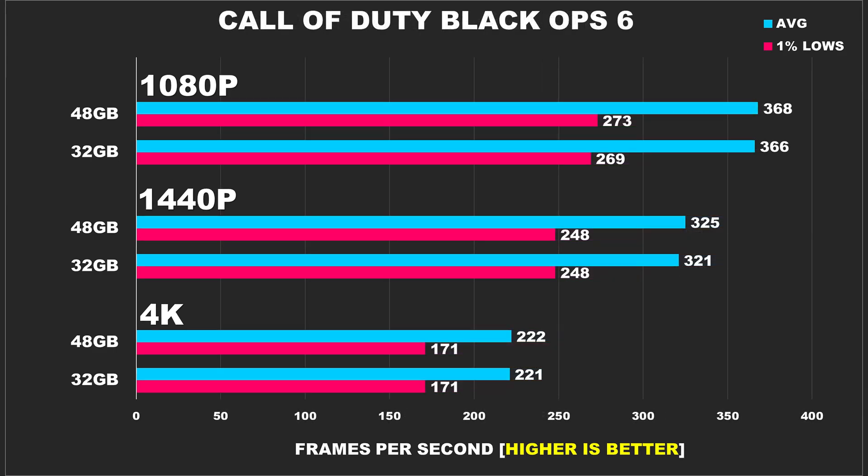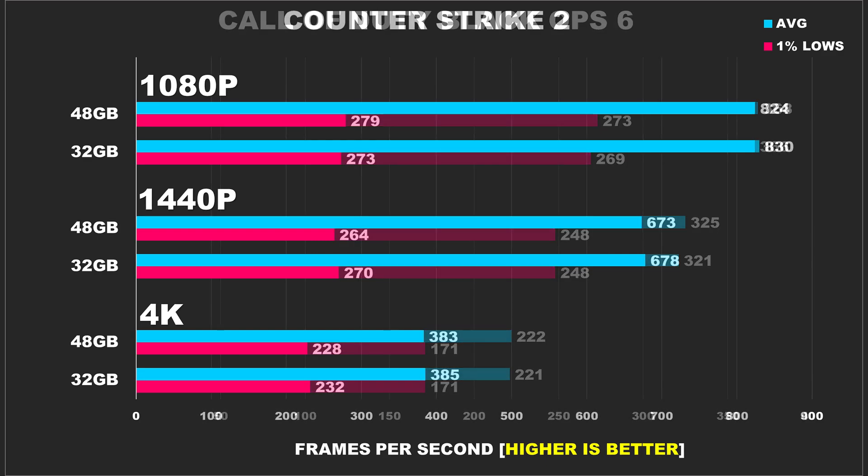Next, we have Call of Duty Black Ops 6. I've been having a lot of fun with this one — I haven't enjoyed Call of Duty this much since Modern Warfare 2019. This fast-paced shooter shows minimal differences across RAM capacities, with 48GB slightly ahead at 368 FPS versus 366 FPS at 1080p. At 1440p and 4K, the numbers remain close with both setups pushing well over 300 FPS and 200 FPS respectively. At these frame rates, you're going to be too busy fragging enemies to notice any real difference.